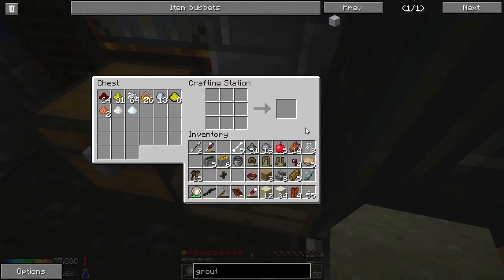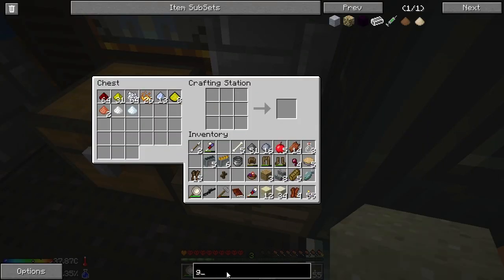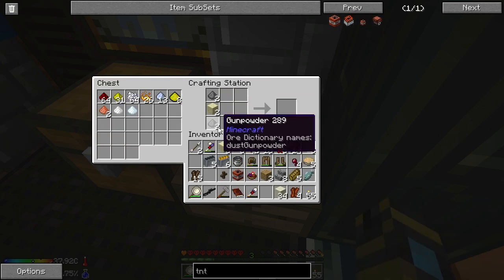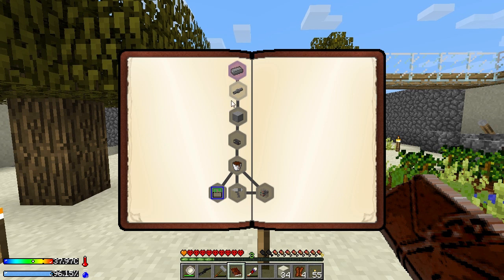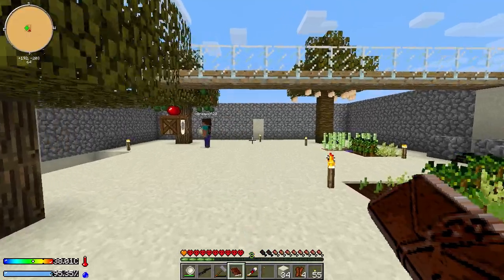Should I build the smeltery here? And then if we need to move it, we'll move it — that's fine. I feel like that's fair. I kind of want to put it right where this barrel is, but I can't move the barrel without all the stuff spilling. So I'm thinking I either wait for the smelter to be in place and then pick it up with a dolly.